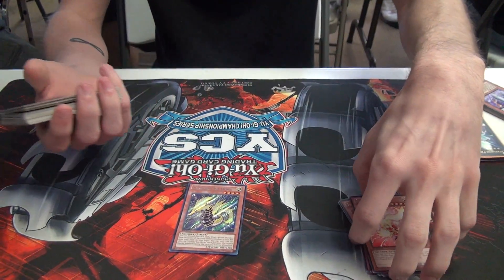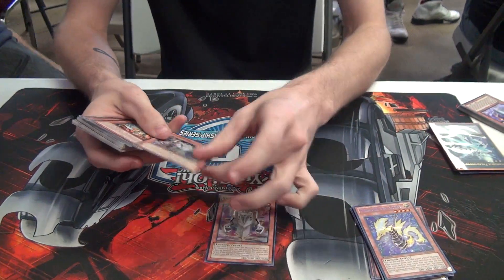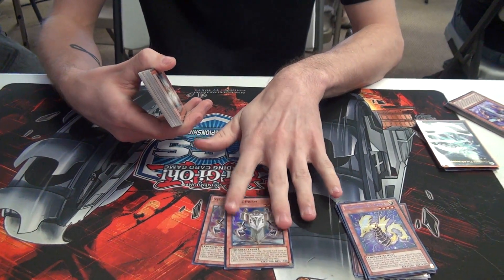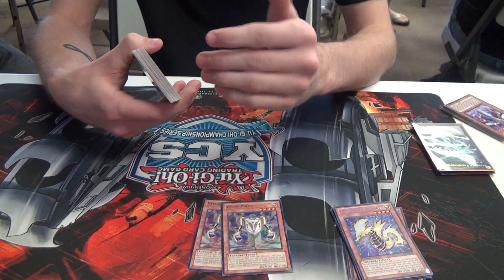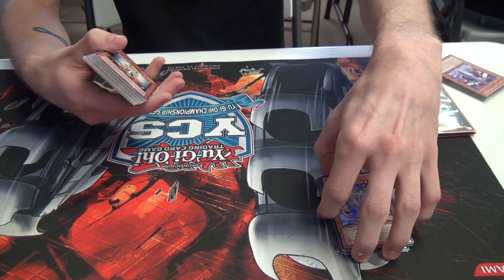1 Thunder Seahorse — only 1 because he doesn't have 2. He's on 2 Vylon Prism, and he uses it mainly for its other effect: when it's sent from the field to the graveyard as a monster, he can pay 500 to equip it to any other monster he controls and give it a permanent 1,000 attack boost whenever it battles. He also exceeds with it occasionally.